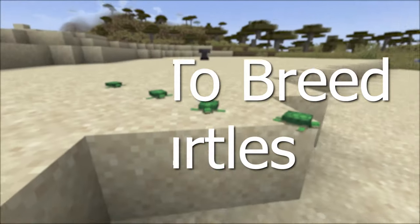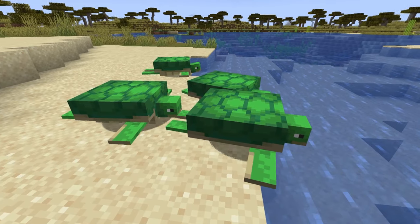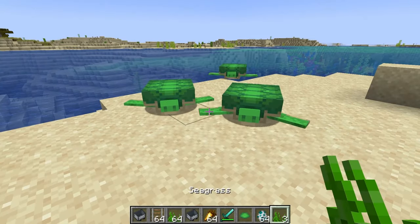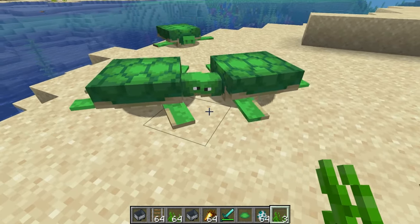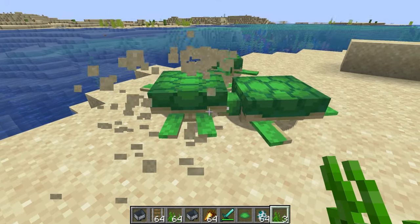How to breed turtles. With turtles, they will have a home beach. This will be the beach they hatched and this will be where they go back to lay their eggs. To breed turtles, you will have to feed 2 turtles seagrass to enter them into love mode and breed. One of the turtles will be pregnant and will return to their home beach.